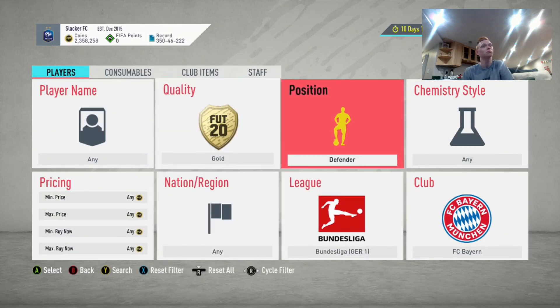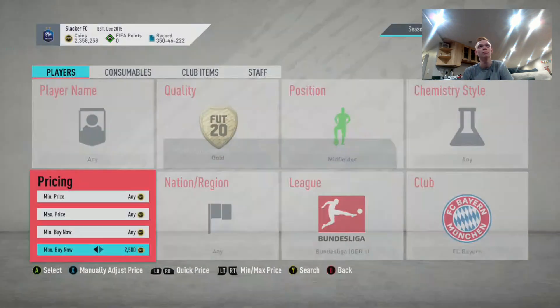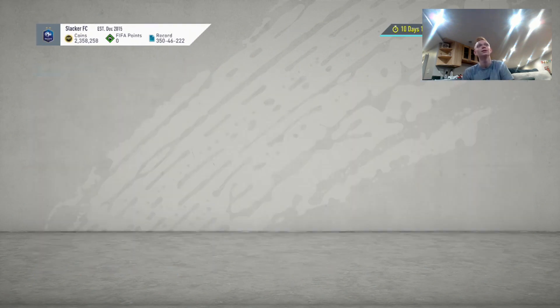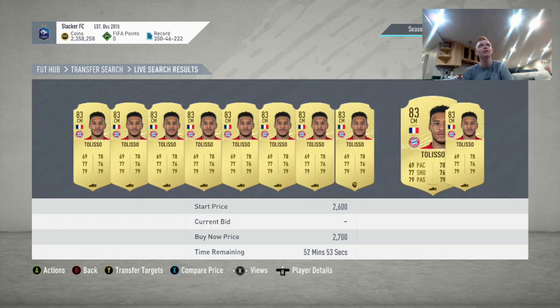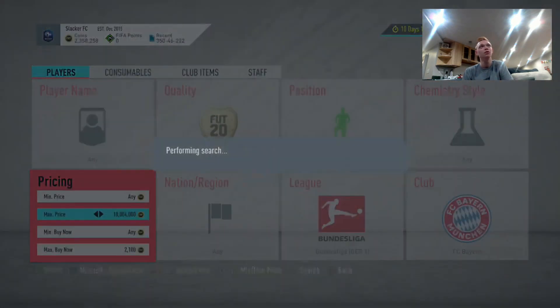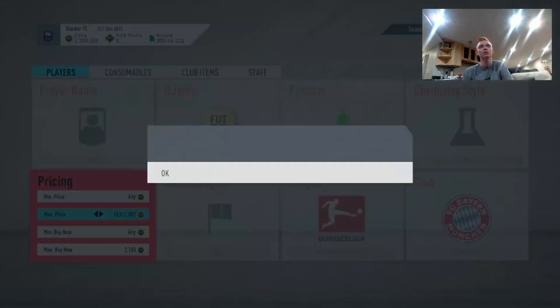Next one — super easy to remember — Bayern Midfielders. This one is a bit better than the others; the prices are higher. Tolisso is the cheapest one here, selling for about 2,700. We'd sell him for 2,600 so we'd lose 130 on tax. We'd probably snipe at about 2,100, list these guys for 2,600, and make 370 coins per card after tax. Just really easy coins here.